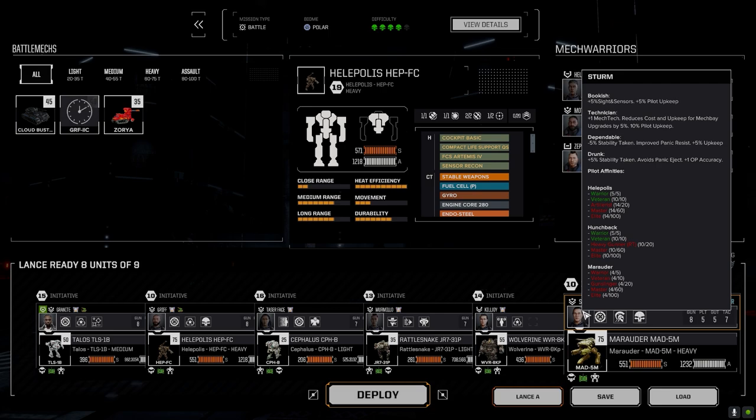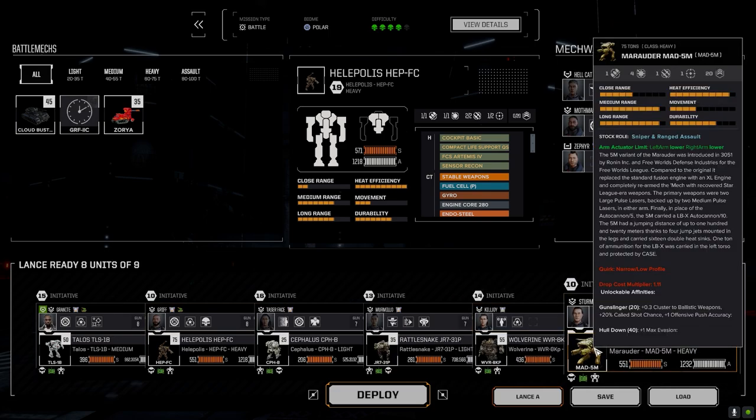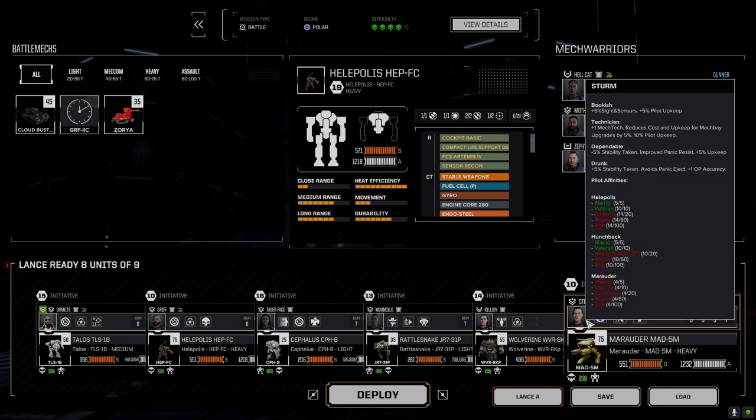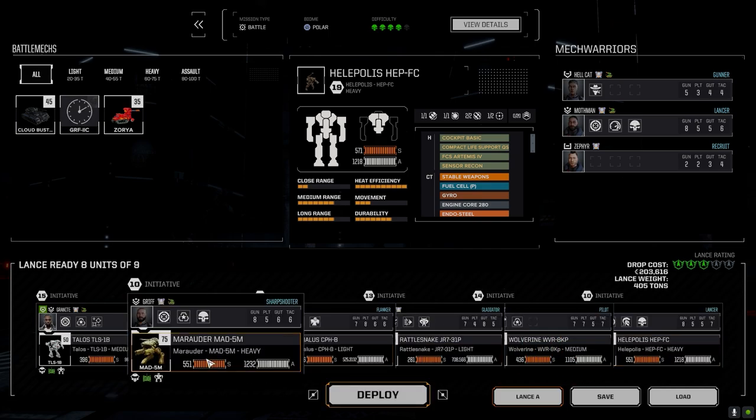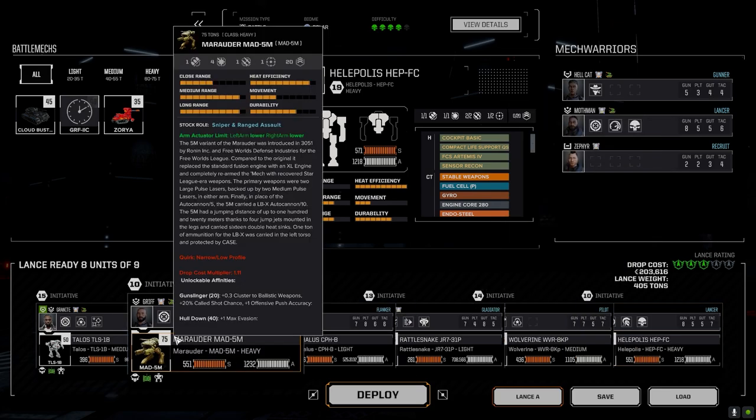Sturm's got about 14 missions in the Helopolis, maybe veteran status. Let's check — artillerist, ballistic accuracy, minus one ballistic recoil, that's at 20. It doesn't give us anything yet. I really want this guy to be the artillery pilot though. Let's switch it around for this one — at least this way he won't lose affinities as fast. If you're not piloting a mech for a certain amount of time you start to lose affinities with them, so let's go that way.